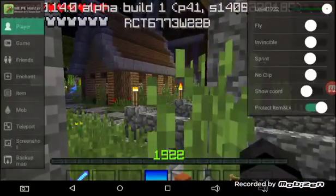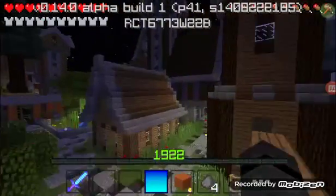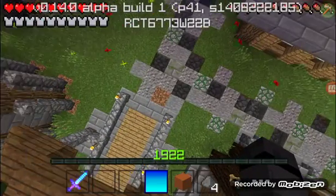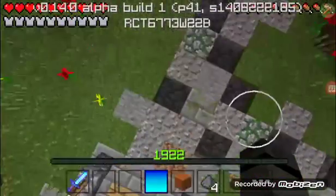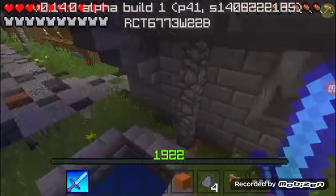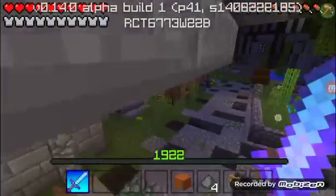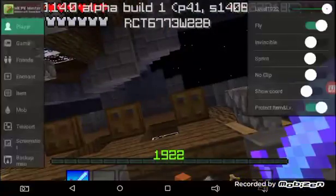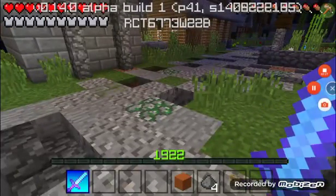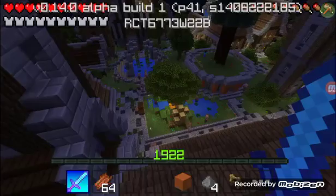We're going to pretend this world's in trouble. We're going to put some villagers here. Let me go down without killing them. I can get used to it though, I know what I'm doing. So we're going to spawn some villagers right here. I'm about to get the villagers, hold up. Alright, I gotta control this. I already spawned the villagers.